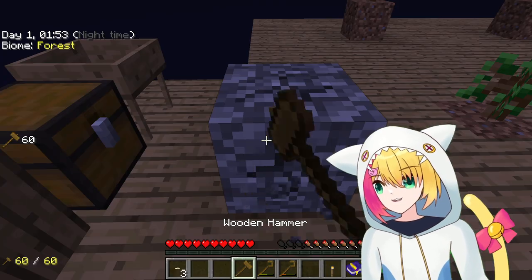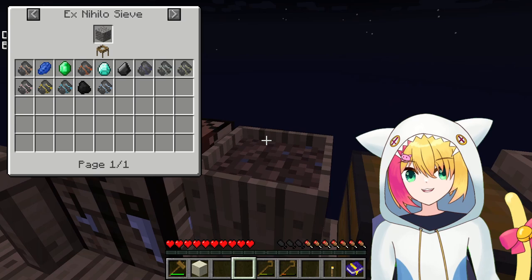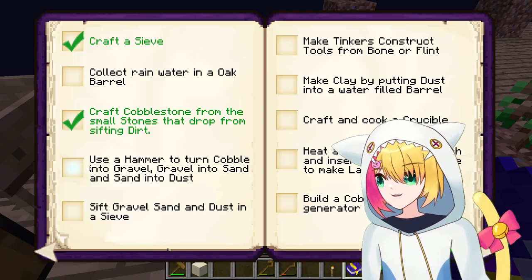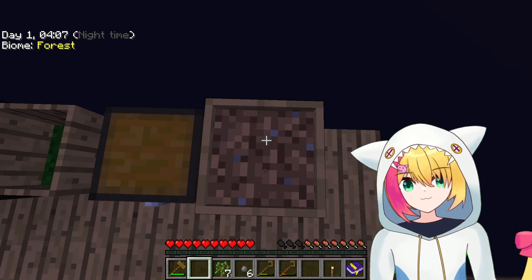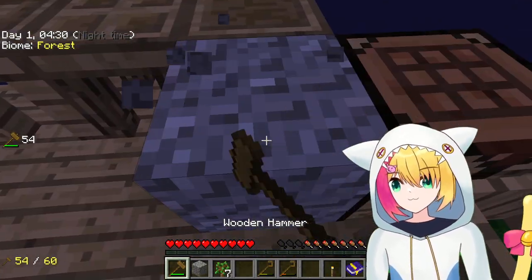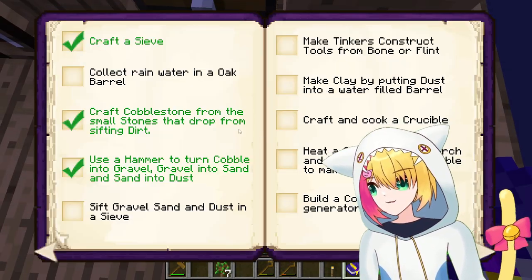The stones are used to craft into cobblestone, which just so happens to be the next task as well! And since I now had cobble, I could use a hammer to turn it into gravel, then sand, and finally dust. Each of these can be sifted to obtain different resources. The next quest said to sift one of each, so I first sifted the dirt for stones, crafted the stones into cobble, hammered the cobble into gravel and sand, and in addition to the dust I had sifted earlier, satisfied the conditions for this achievement.